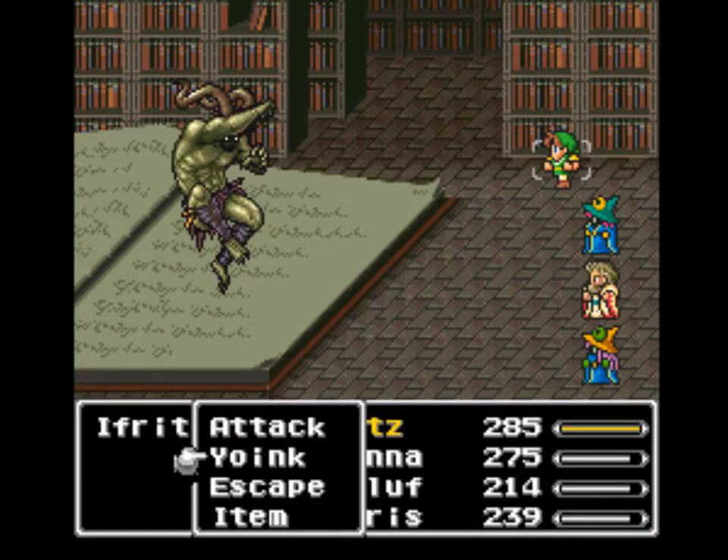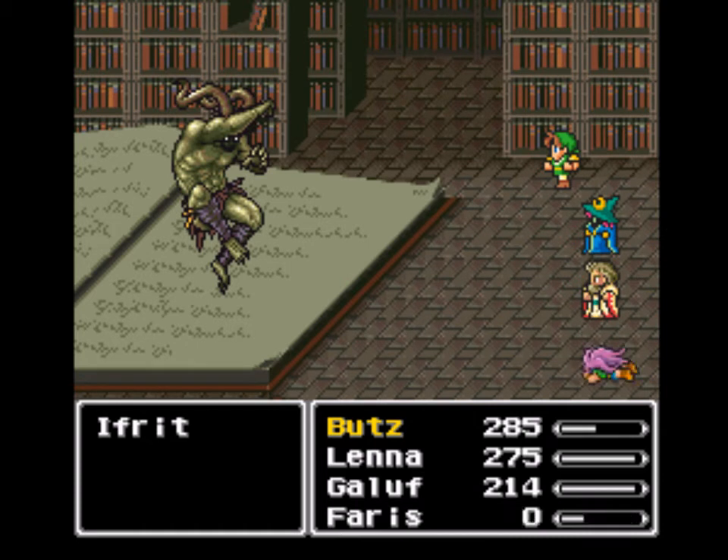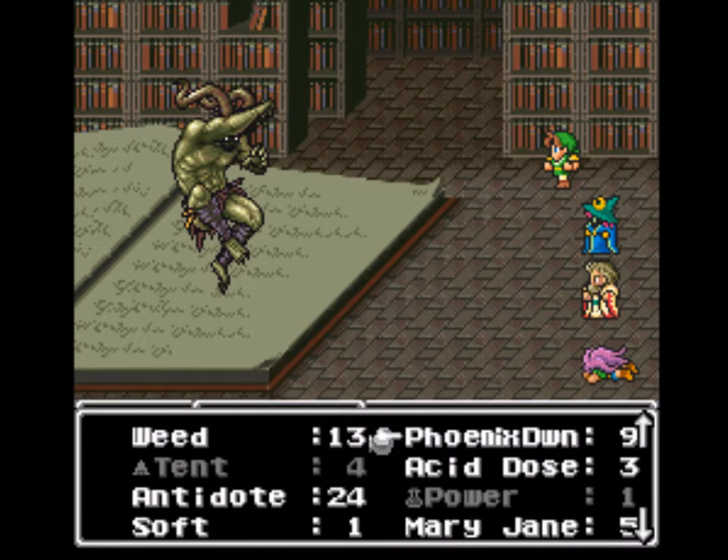We cannot run away from Ifrit — not from Ifrit. Should've given him some magic, but that's okay. See that's unfortunate right there — that's a bad one. The single targeting Fire 2, and that's part of the problem with having an underpowered team like this.